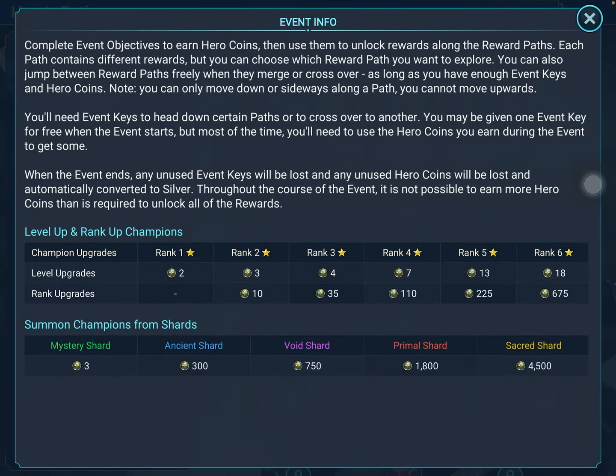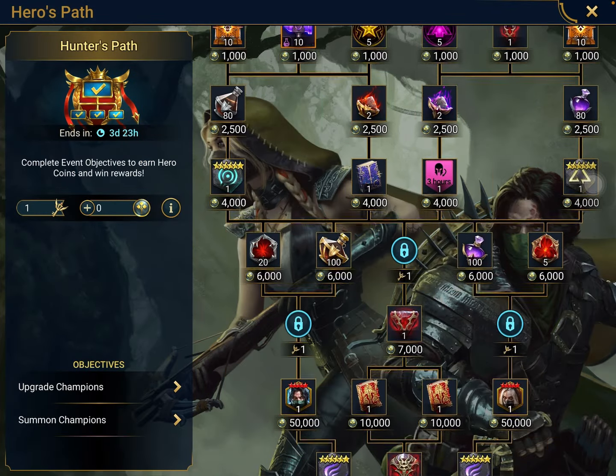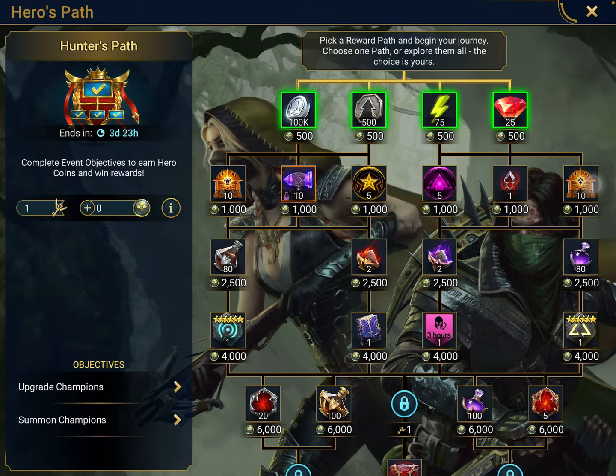After getting so much hate, they finally made this so easy. Rank 2 and rank 1 actually give you 2 points instead of 1. Mystery Shards give you 3. So Plarium has decided to fix their game, and now it's so much better and easier — I might actually push a lot for these, especially going for the soulstones.